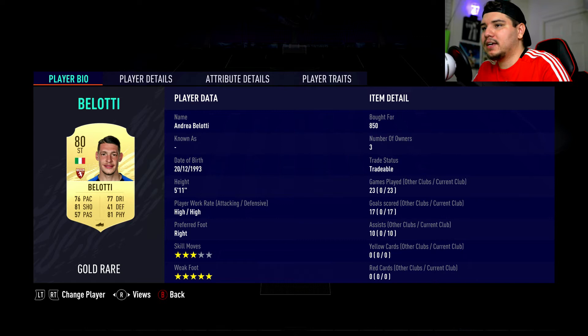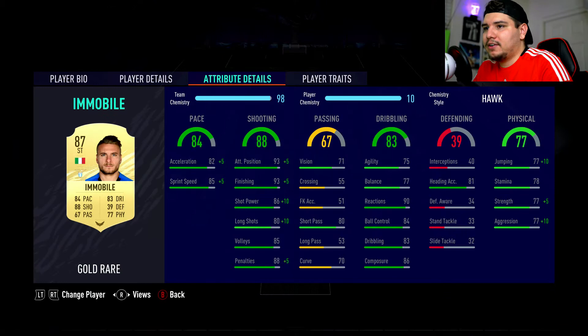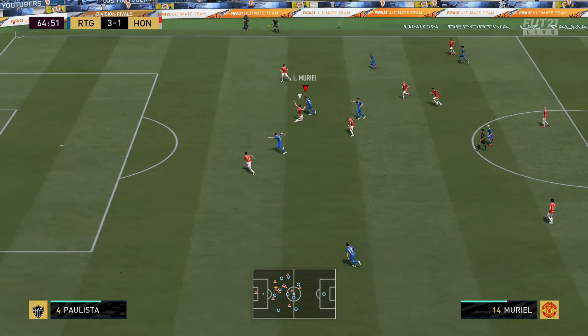Another cheap alternative I recommend that's pretty underrated is Andrea Belotti — only worth about 850 coins when I bought him. I've had him since Division 5 all the way to Division 2 and he's still getting the job done. He has five-star weak foot, which is very deadly in front of goal, especially combined with his 88 finishing. His 76 acceleration and 76 sprint speed combine really well. A more expensive alternative is Immobile — a bit quicker, way better attacking and finishing, with good shot power. He's around 30,000 coins at least on Xbox.